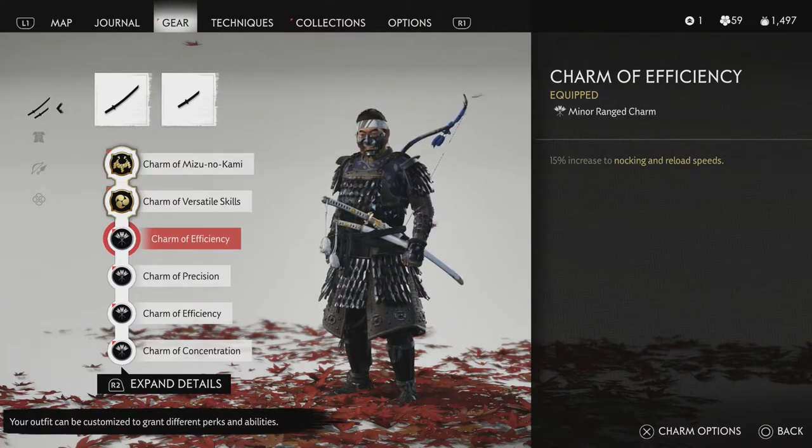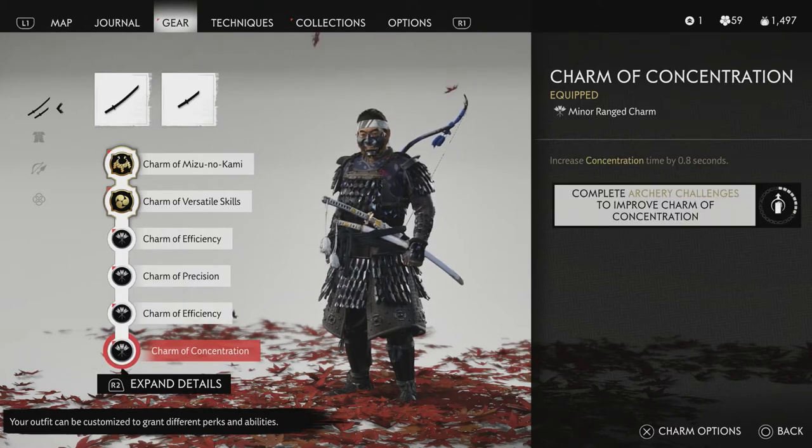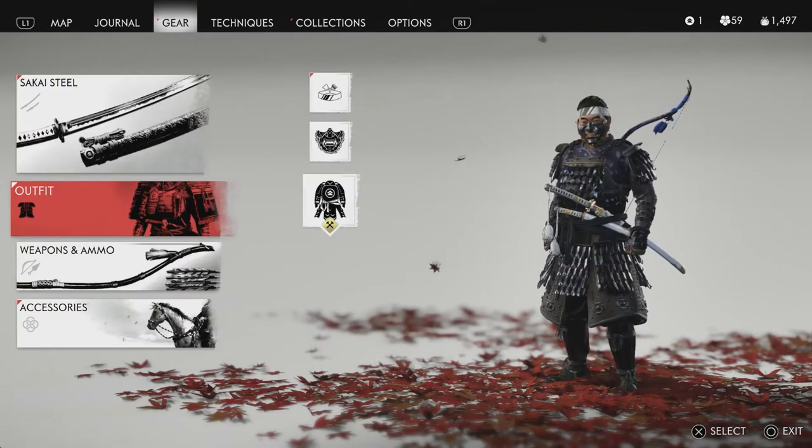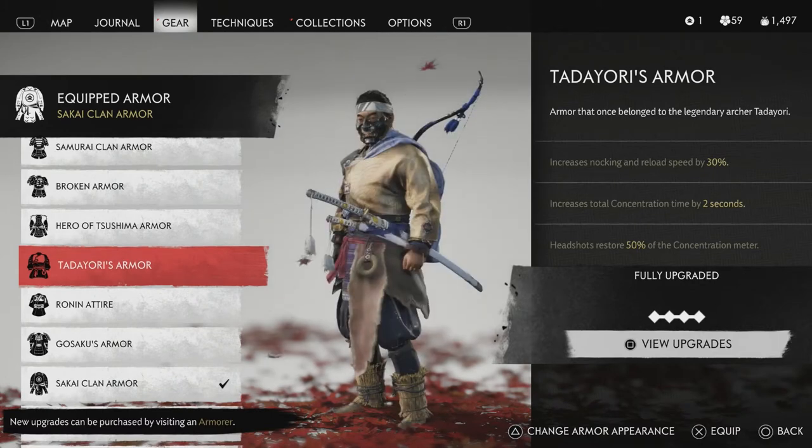You're going to need to equip very specific items to get a gold or higher placement on these challenges. First, you need archery-related charms: the Charm of Efficiency, which makes your reload speeds faster, and most importantly the Charm of Concentration, which can be upgraded by completing archery challenges to increase your concentration time. Without using concentration time — where you slow down time with your bow — it's scientifically impossible to get gold or higher.